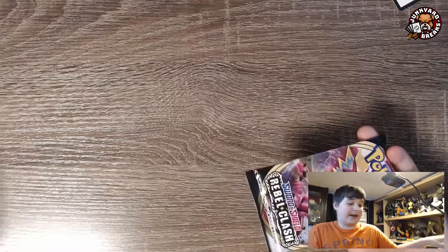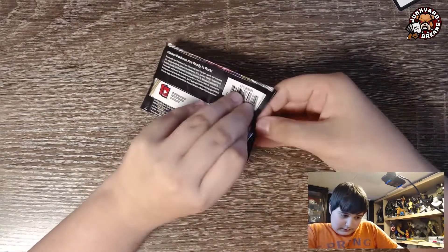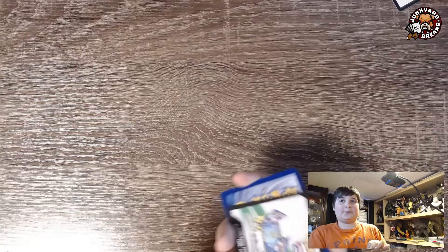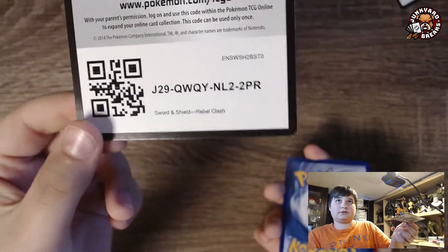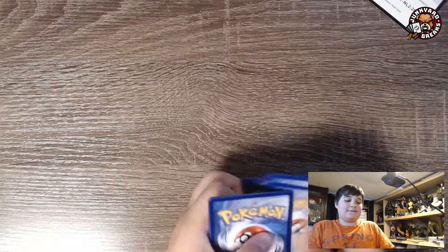Inside we have a Toxtricity — looks to be. Let's see what we get out of it. We did get a green and white card. There's the QR code. We actually do need to do four.